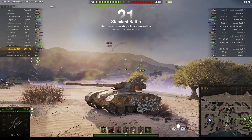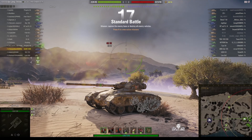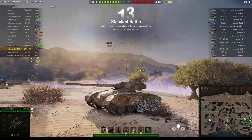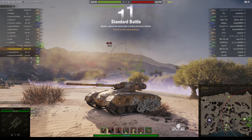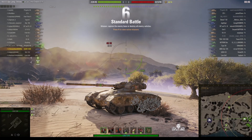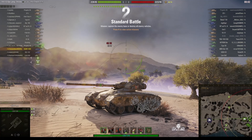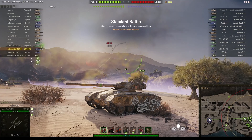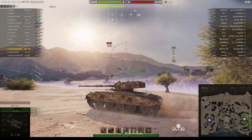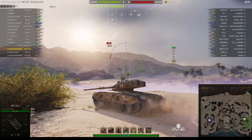Welcome back to WhatRT Nibs with General Disturbance. This is the GSOR 1008 — the General Staff Operational Requirement. It was a tank destroyer built during the 60s, never accepted into production, but it was one of four designs. This one's located on the east spawn of Airfield under the command of Chosen Dark. It's a tier eight British premium tank destroyer.